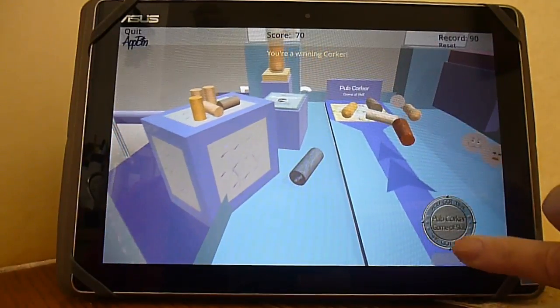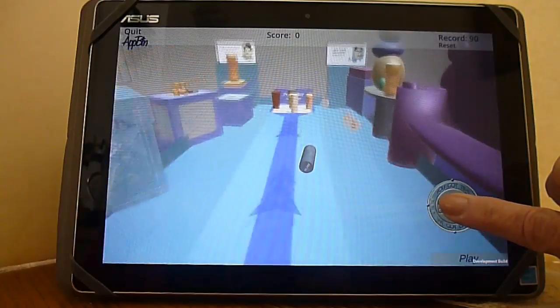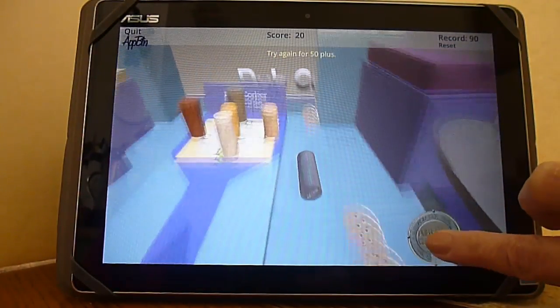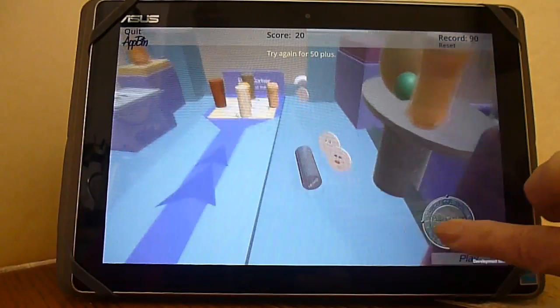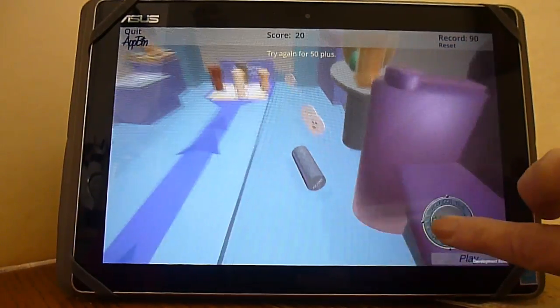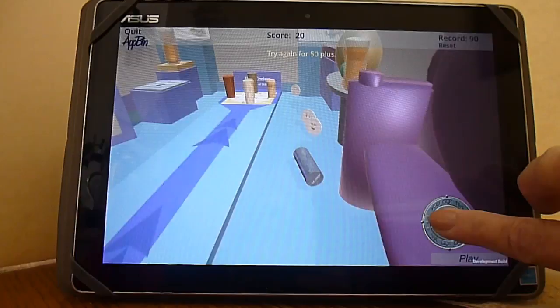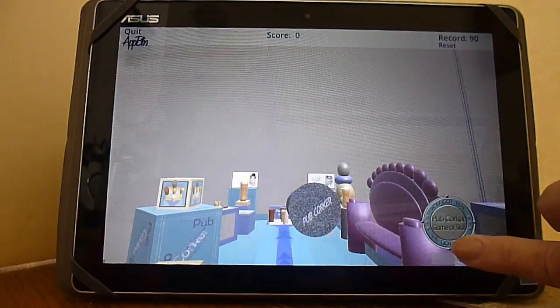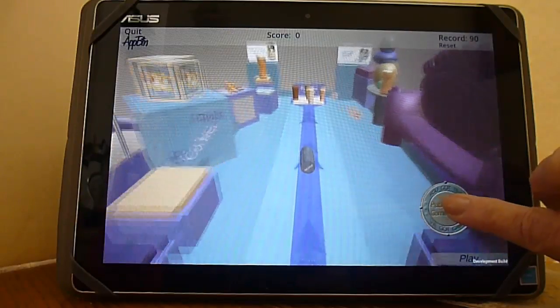Our cork game has been slightly modified from the original. The original was played on the floor; this is played on your device. The original was played with three black corks to knock down the five circle corks. We give you one black cork to move around and gather points by smashing those five circle corks.